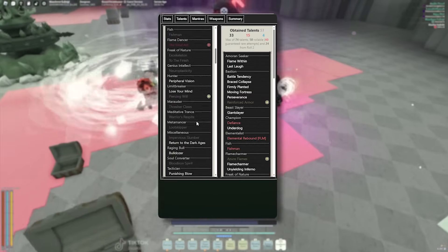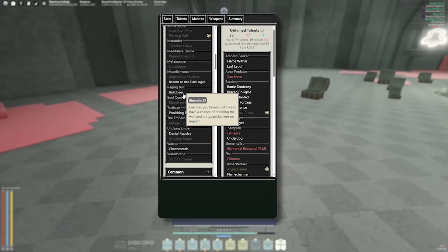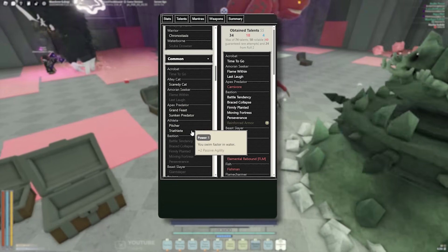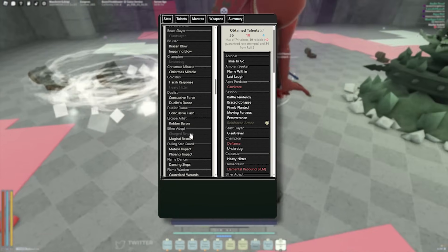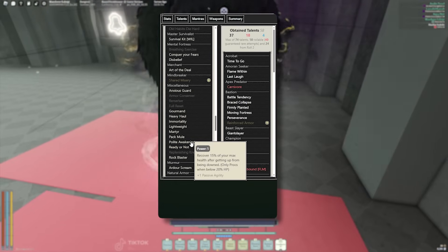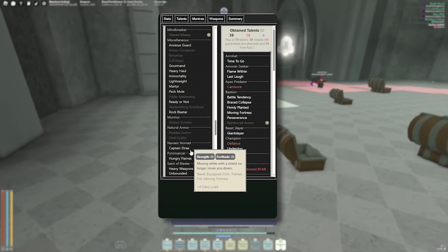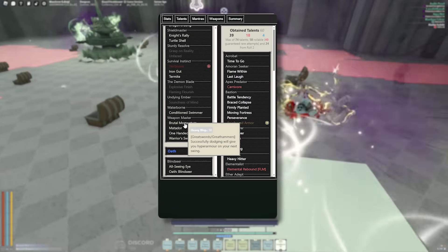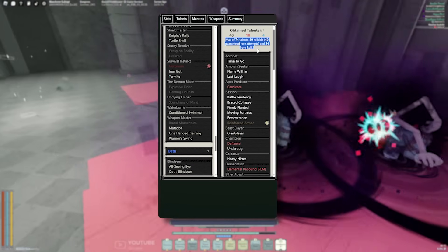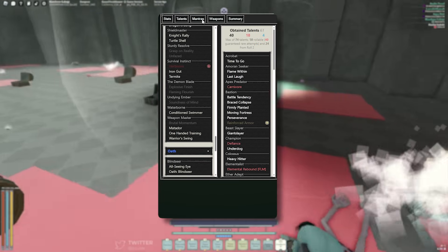Now for post-shrine talents, here are the must-haves: Carnivore is a must, Lose Your Mind is a must. If you can, grab Bulldozer and Time to Go — taking a life grants a speed boost for 10 seconds with no cooldown. Grab Heavy Hitter. If you're a Flame build, grab Charge Return. Grab Berserker. There's also a talent that recovers 15% of your max HP after getting up from being knocked, but only procs below 20% HP — grab it if you can. Grab Ardor Scream. If you're using a hammer or sword, grab Brutal Momentum. We've attained 61 talents out of a max of 74, with 50 rolled and 40 guaranteed rare attempts — this will change once we put in our mantras.